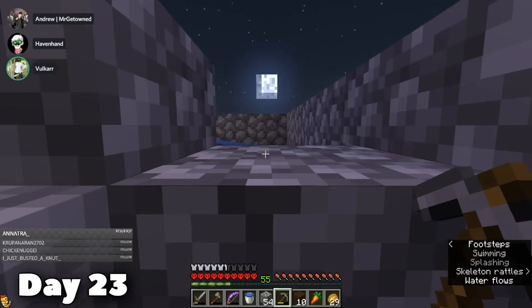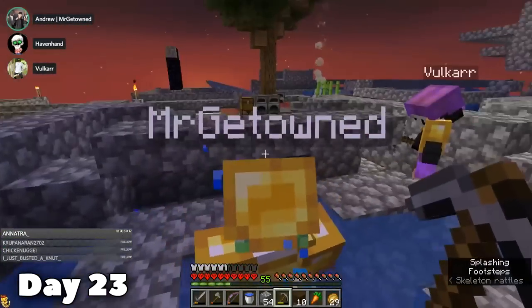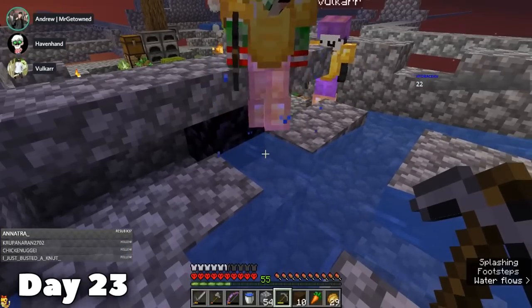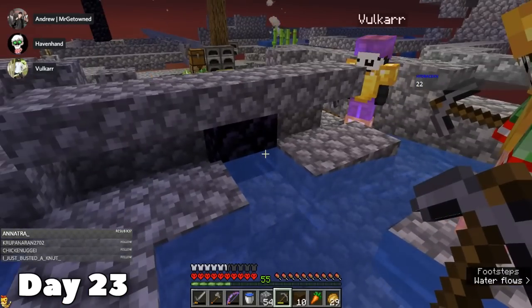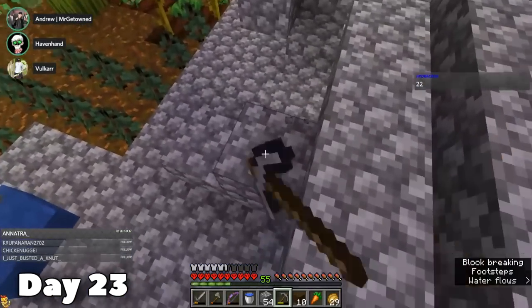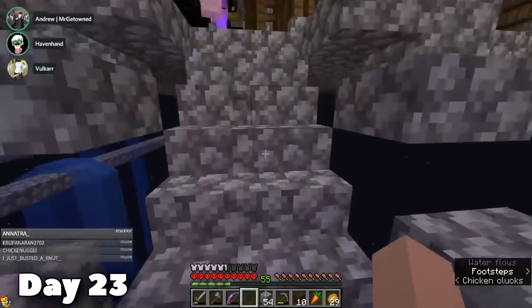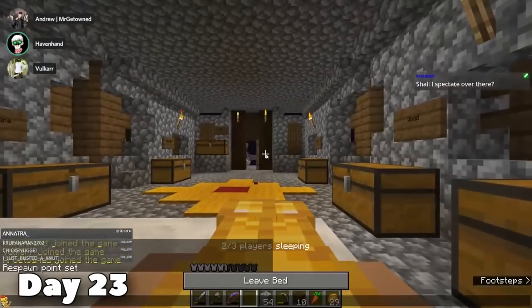Though we did actually run out of cobble, I had to mine a little bit. Then Marvin and Andrew joined me. Wait — who took the lava? Andrew broke the cobblestone generator, and so on day 23 we no longer have lava. Do you think it'd be possible to survive almost 80 more days in Skyblock without a cobblestone generator?